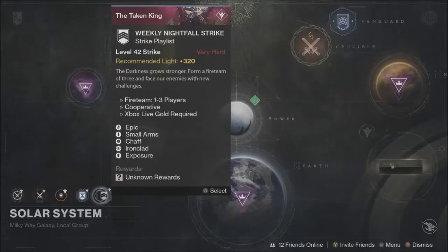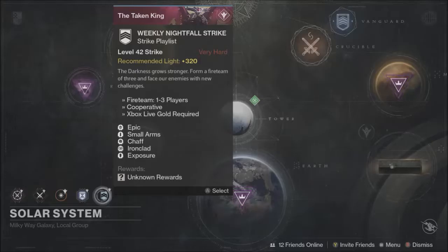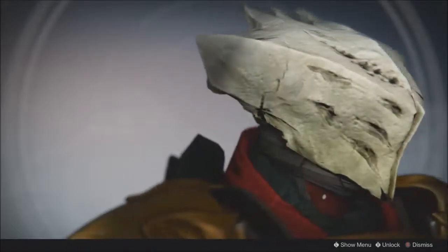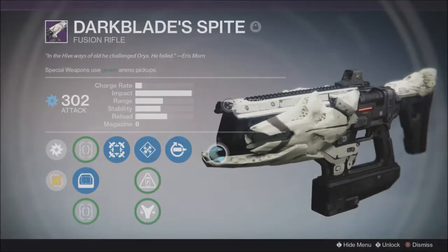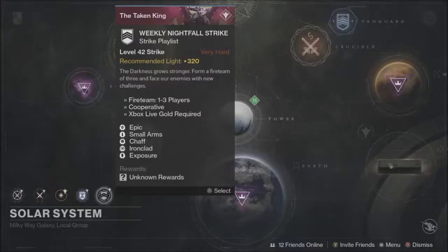The Nightfall this week is the Sunless Cell — this is a la Cool the Dark Blade. Your modifiers for the Nightfall are Epic, Small Arms, Chaff, Ironclad, and Exposure. Small Arms means your primary weapon does bonus damage while your secondary and heavy do reduced damage. Chaff means your radar is disabled. Ironclad means more enemies have shields. From the Nightfall you can obtain the Darkblade Helm and the Darkblade Spite as strike exclusives, with a bonus chance of dropping on the Nightfall — a Titan Helmet and a Fusion Rifle.